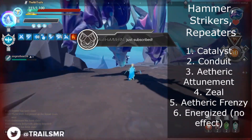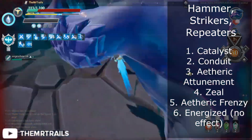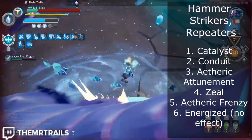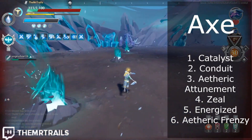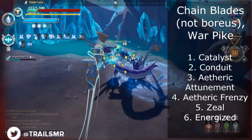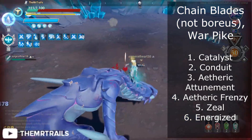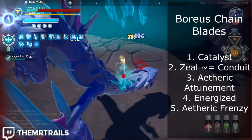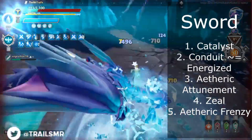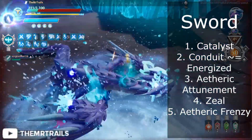So if I had to give an overall ranking of all of the DPS utility cells, what would be the order? Catalyst is on top, followed by Conduit, Etheric Attunement, Zeal, Etheric Frenzy, then Energized — for my general analysis running them at plus 6 on Hammer, Strikers, and Repeaters. For Axe, Energized would overtake Etheric Frenzy as it's a slow enough weapon. For Chainblades, aside from Boreus and Warpike, Etheric Frenzy would overtake Zeal with Energized still at the bottom. For Boreus Chainblades: Catalyst on top, Zeal and Conduit are about tied, Etheric Attunement, Energized, and Etheric Frenzy. And for Sword: Catalyst on top, Conduit and Energized about tied, Etheric Attunement, Zeal, and Etheric Frenzy.